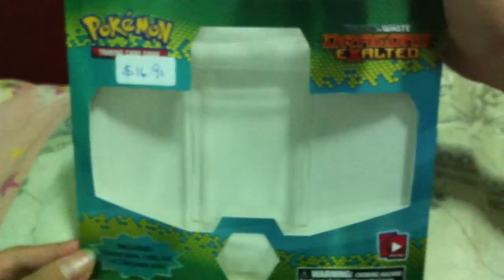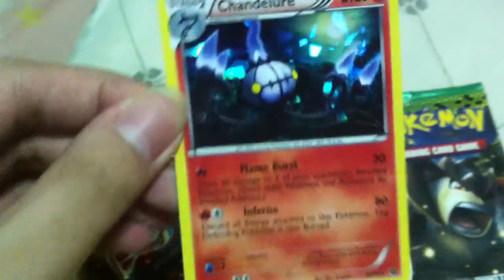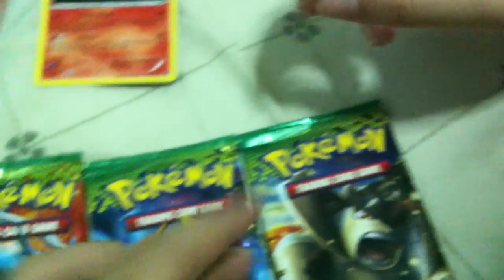Hey guys, PogSR94 here, and in this video we are opening up a Dragon's Exalted Blister Pack. I already took out the packs, the promo, and the coin. Here's the promo for those who want to see it: Chandelure, Crystal Shard, and here's the coin.